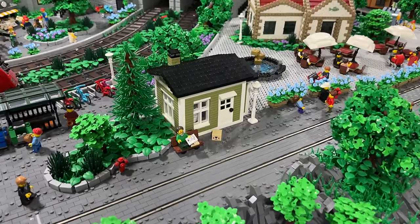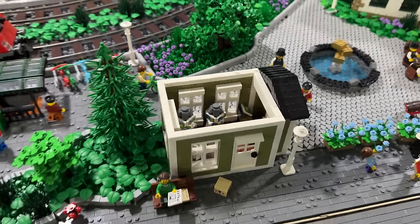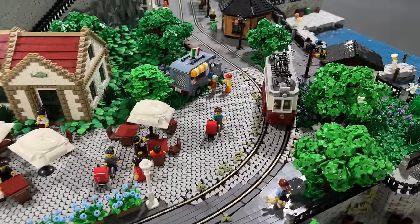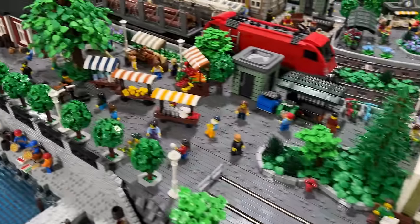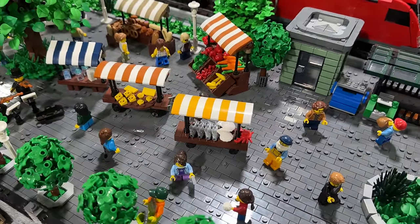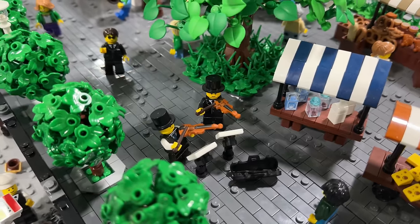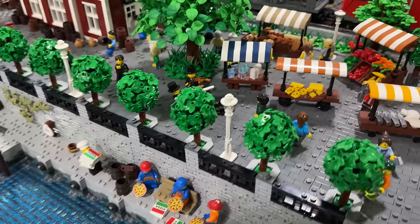Continuing up here, we then have the small souvenir shop with postcard stands on the inside. This also functions as a ticket shop for the tram — this guy, for example, just bought his ticket to take a tram ride along the beautiful coastline of the LEGO City. Back here we then have the marketplace with just a lot of activities going on: seafood is obviously being sold along with a lot of other regional products — cheese, milk, vegetables, and bread. One of my personal little highlights in this area are the two violinists currently playing, just adding to the overall vibe.